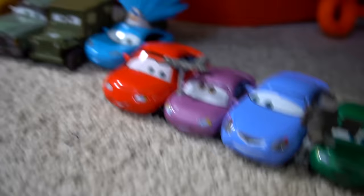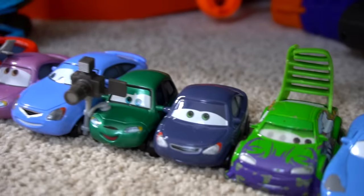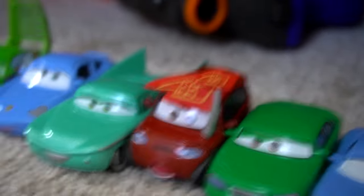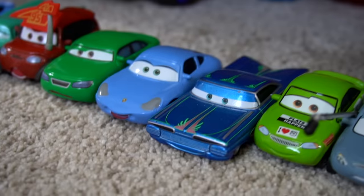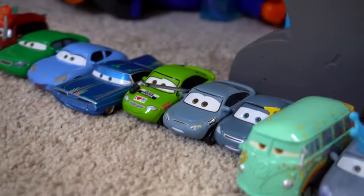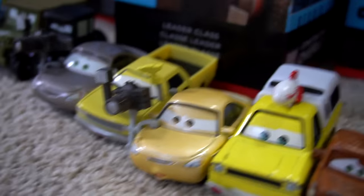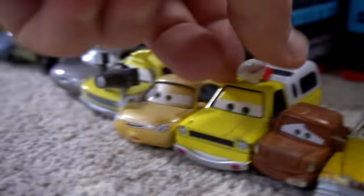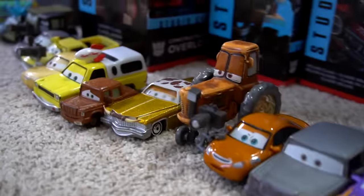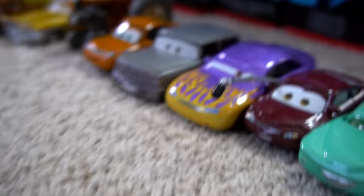There's Sard with the Rusty's guy, some more fans, a photographer, Wingo, Sally, Flo, and Timothy Twostroke. A couple more fans from the races. Marty, all kinds of different characters. Lizzie, another photographer, and we've got Pizza Planet truck, Todd, and Fred — he's so little. Another Dinoco, a tractor, and another photographer. All kinds of characters, Maryland with the flames.